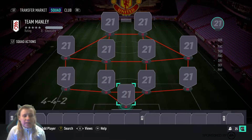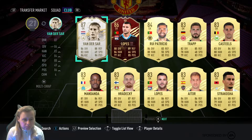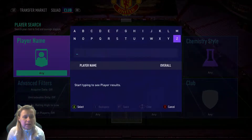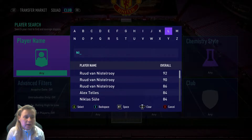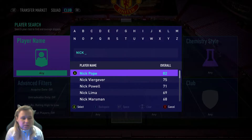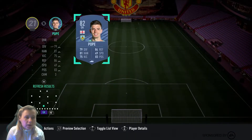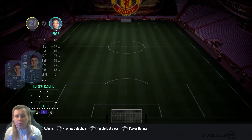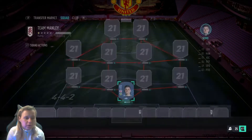In goal, I've stated that goalkeepers this year are all bad — they all make stupid mistakes, but it happens in real life as well. So in goal we have Nick Pope. For me, he actually is kind of like top two this year in this FIFA. For the rating he is, I think he's superb, to be honest with you. His stats don't actually look that good if you compare him to, like, Courtois or something like that, but he just is really, really good.